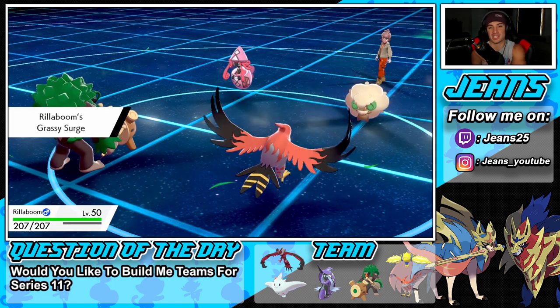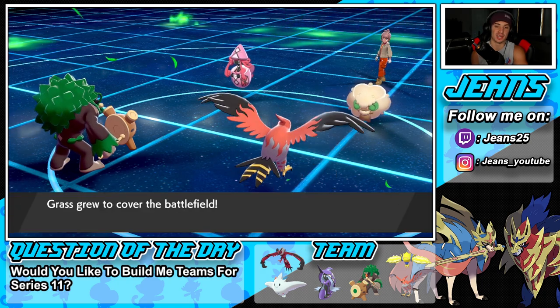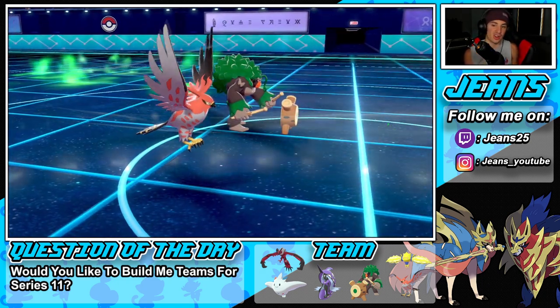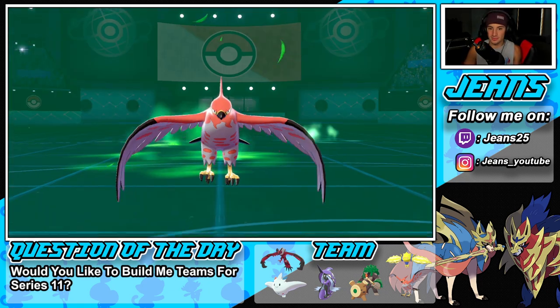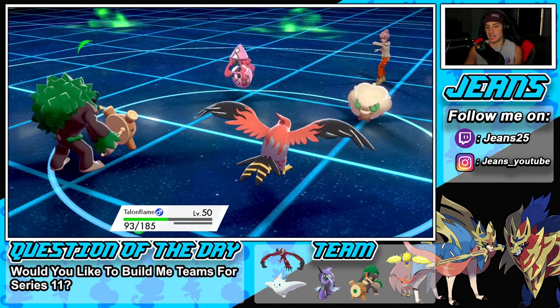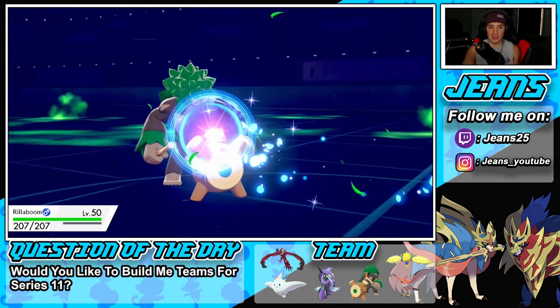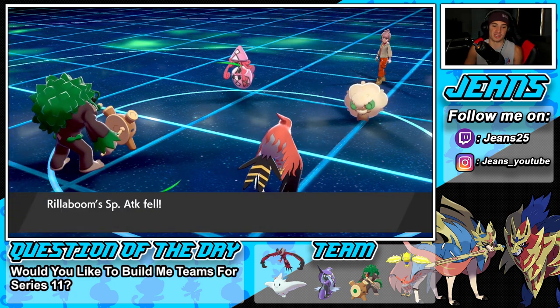Rillaboom comes in and we take the terrain back — our terrain, not yours! Our Tailwind sets up and we're just getting started. He goes for Nature's Madness, halving our HP, and then Moonblast flies by — knew that was coming. Rillaboom soaks it up as a special attack drop, but good thing we are physical attacking. The terrain is out and about — I think we just drop a Heat Wave.